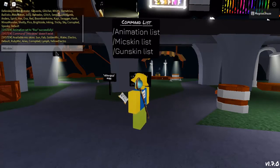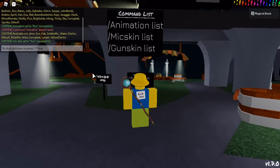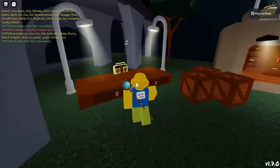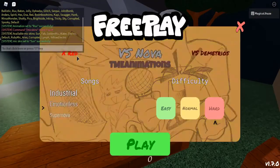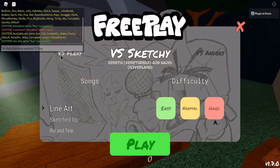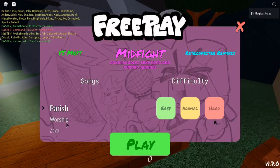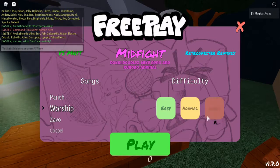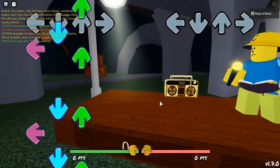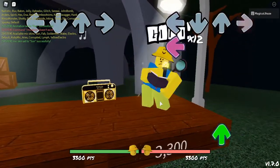You can do /mic skin and then whatever you want. Now after setting the mic skin, let's go back and actually do some gameplay. We have to go to the gameplay section, and as you can see the golden mic is there and I have the animation set.